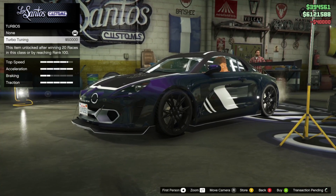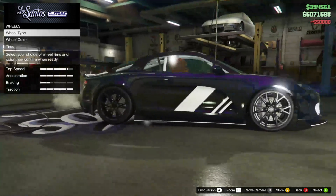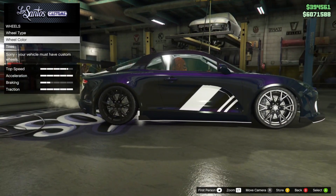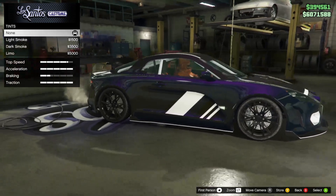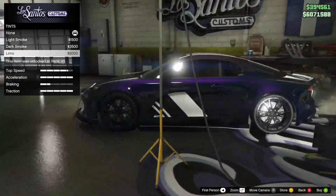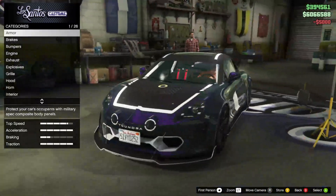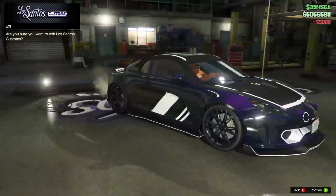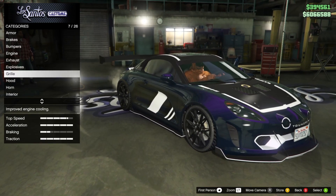We'll go ahead and put the turbo on. For wheels, I don't usually change them — I try to stay with the stock wheels on cars for the most part, every once in a while I'll change one out if they don't look good. Limo tint on the windows, and that is it. Let's go ahead and go back to our livery real quick.